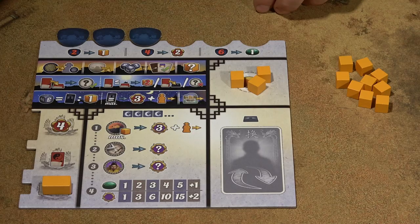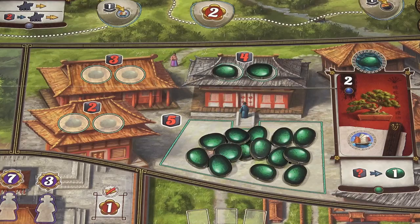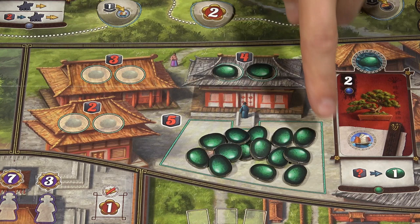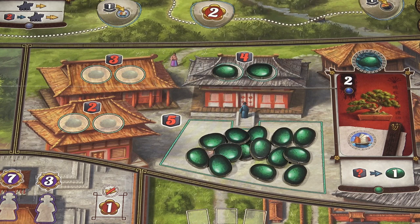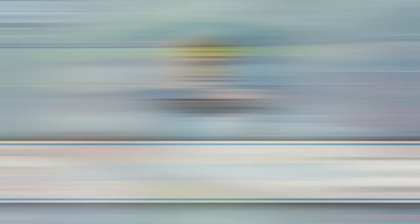When you take the Jade action, you remove a certain number of servants from your pool to the general supply and take a Jade token, placing it next to your player board. The number of servants you need to spend depends on which spot you take the Jade token from. If all three locations are empty, you can always take Jade tokens from the general supply for 5 servants. The general supply is considered unlimited, so if you run out of Jade tokens, use something else as a replacement.